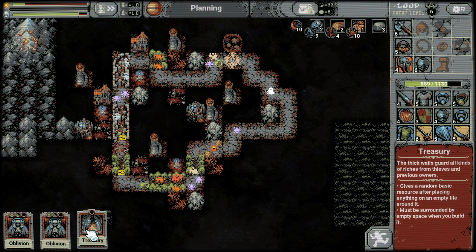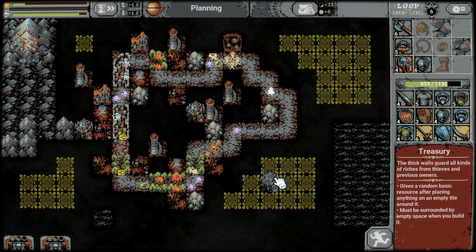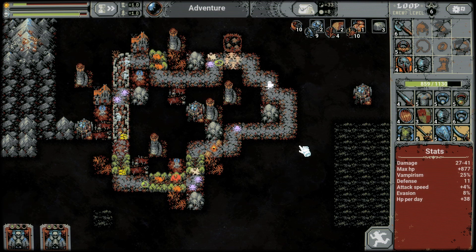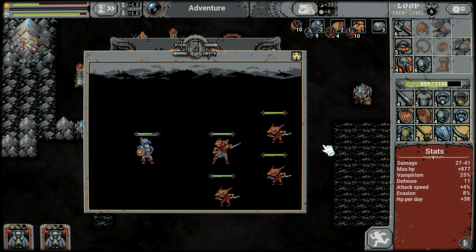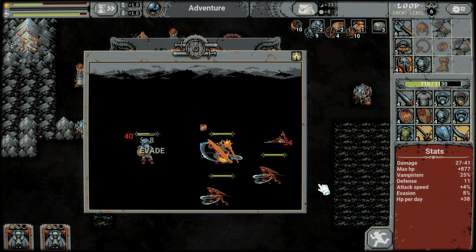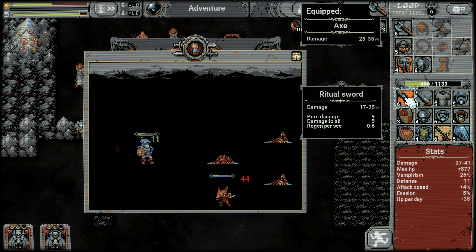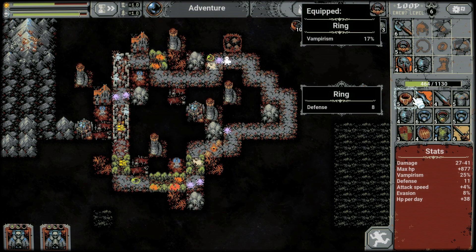Treasury - there's a random basic resource after placing another item. That's one of these. Must be empty. We can start building over here for the meadow. Maybe it's a bad decision to not place it on the road because we can't place these now to fill this up. That's four of them - a lot. 17 to 25, that's lower pure damage, damage to all, regeneration per second. Not bad but not better.